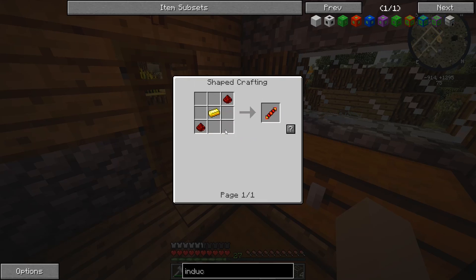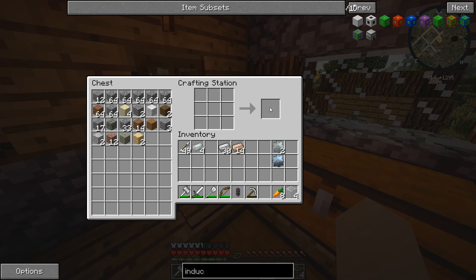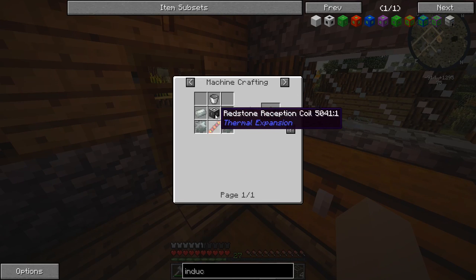We need the redstone reception coil — but we don't have any gold. We turned it all into electrum, I think. We're probably going to have to go back down mining, but I'll probably do that on my own.